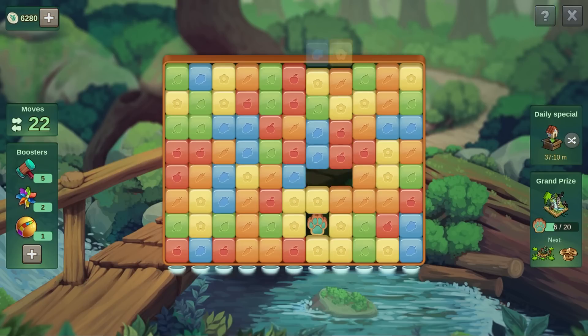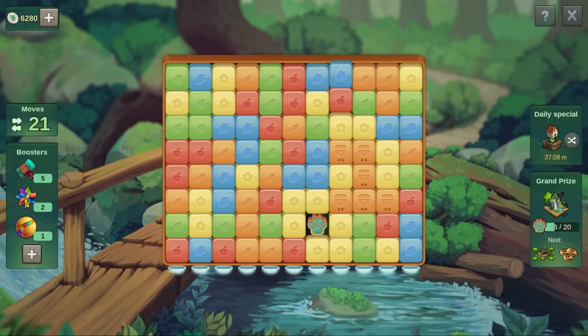Collect 20 paw prints to receive a main prize, including upgrade kits for this year's main building, the Animal Crossing.